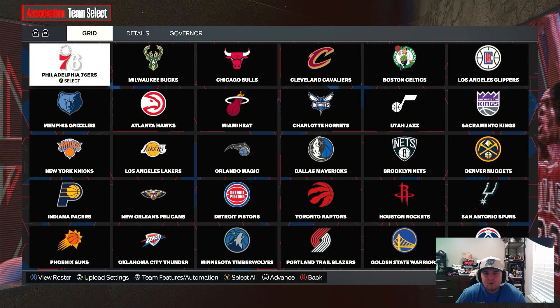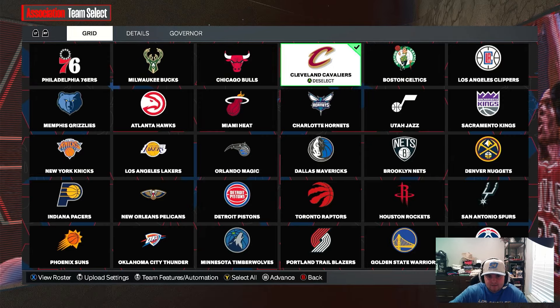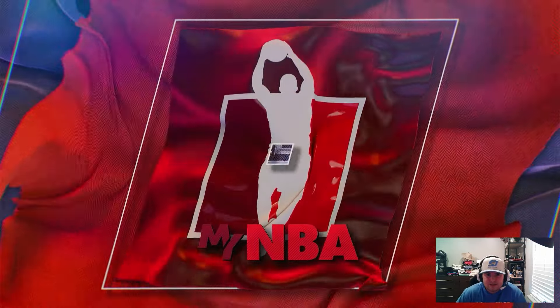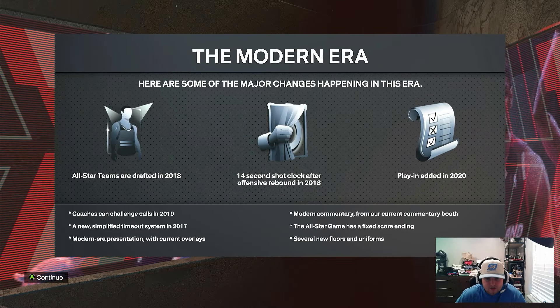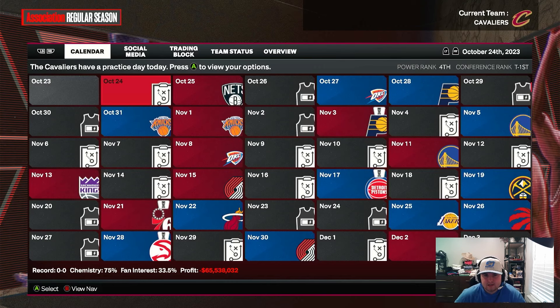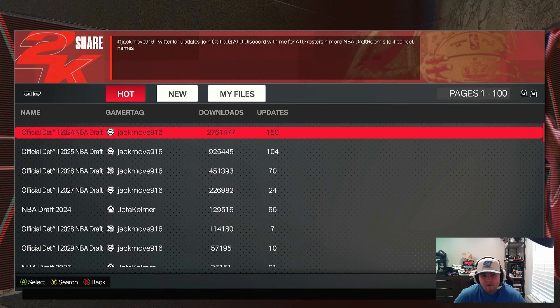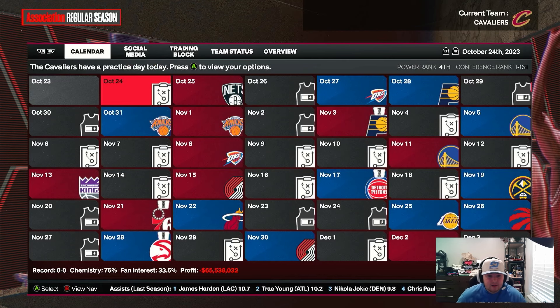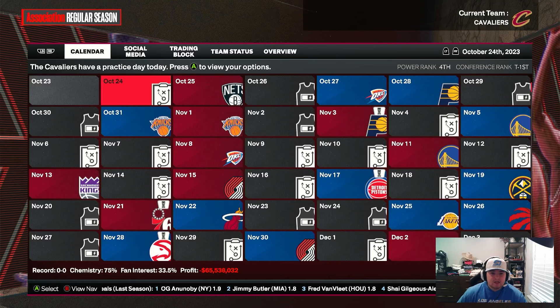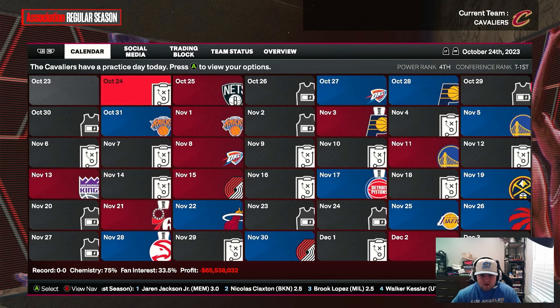Welcome back to the channel. We are in NBA 2K24 doing a fun rebuild challenge — accepting every trade the CPU offers. We're playing as the Cleveland Cavaliers because they have a good up-and-coming roster with a lot of pieces to build around, even if some get traded away. Every trade the CPU offers, we have to accept.